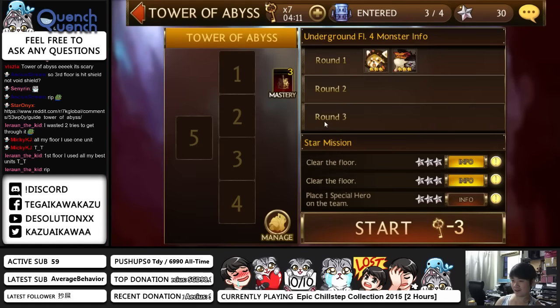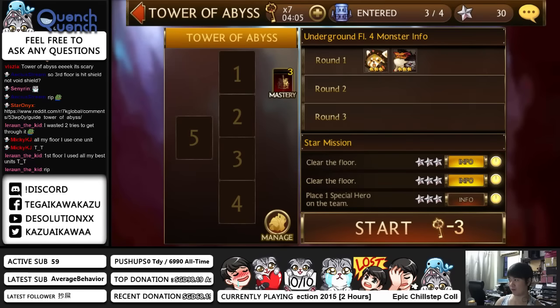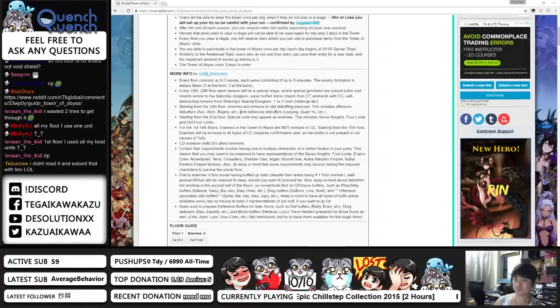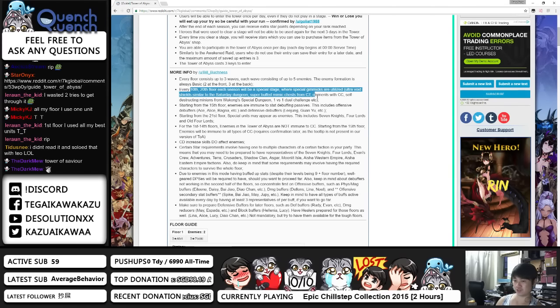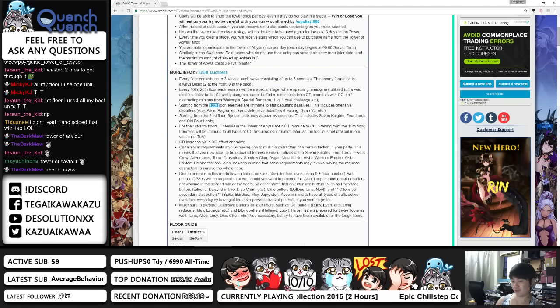Let me show you guys some key information you must know about the Tower of Abyss. In the More Infos section: every floor consists of up to 3 waves, though right now it's only up to 1 wave. The important part is that every 10th and 20th floor for each season, there will be a special stage with gimmicks — the Void Shield is one of those gimmicks. From the 15th floor onwards, enemies are immune to stat-reducing debuffs — like Ace, that kind of stuff doesn't work. Defensive debuffers like Lijong and Quan Yu don't work either.